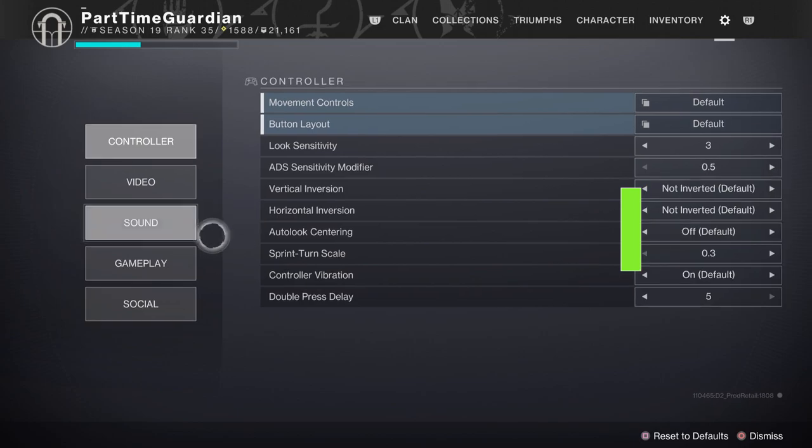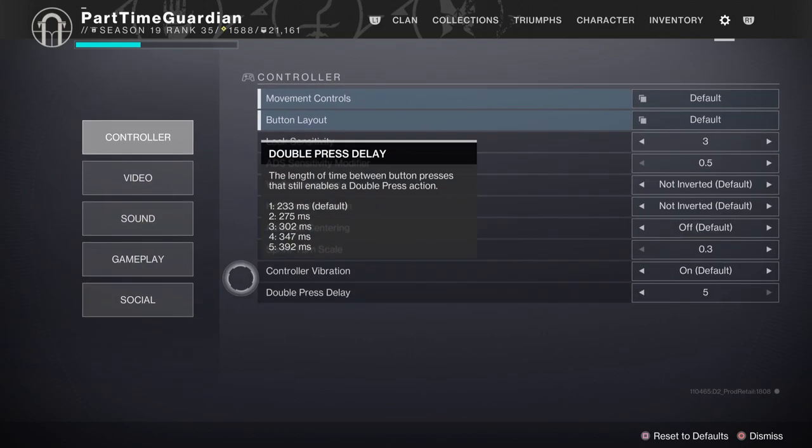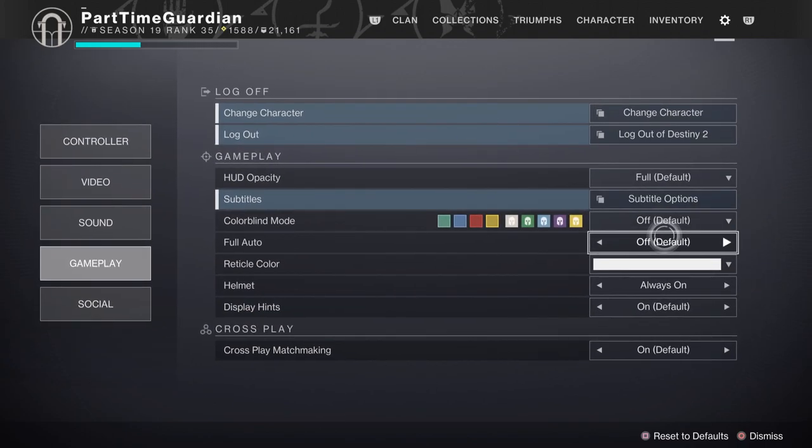The last thing is that the full auto setting is something new with Season 19, and it's not clear to everyone how to find it. If you go into your gameplay options at the location I'm showing you, that's how you turn it on and off. One thing to note: it applies to all weapons, so it's an all-or-nothing sort of thing.